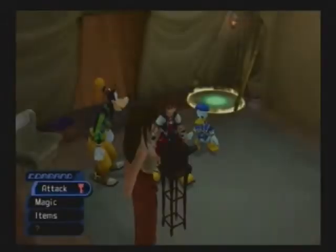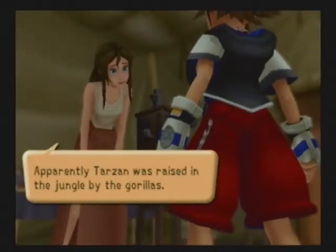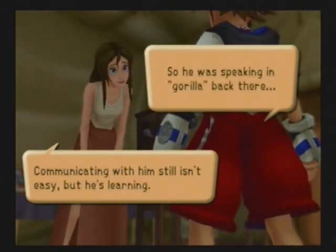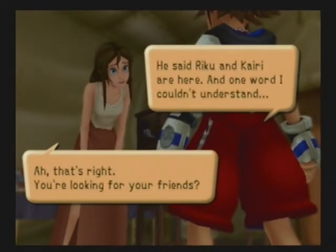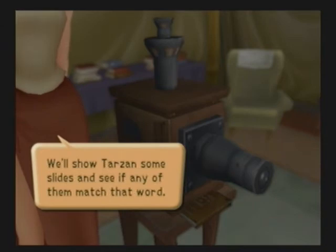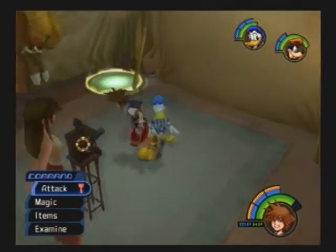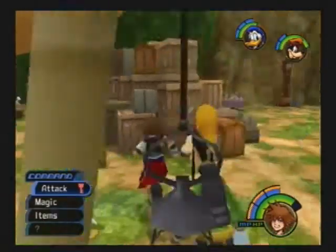Oh, I forgot we need to talk to Jane. Apparently Tarzan was raised in this jungle by gorillas — communicating with him still isn't easy but he's learning, so he was speaking gorilla back there. You're looking for your friends. He said Riku and Kairi are here, and one word I couldn't understand. We'll show Tarzan some slides and see if any of them match the word. What happened to the slides? We gotta find the slides.